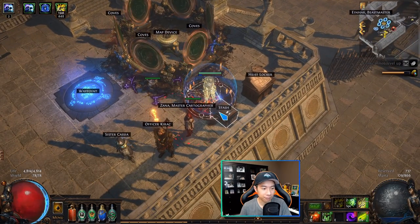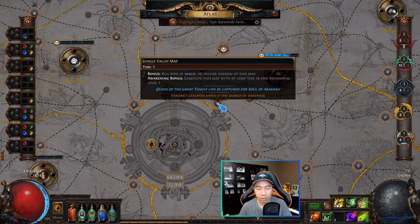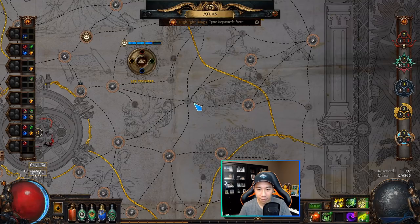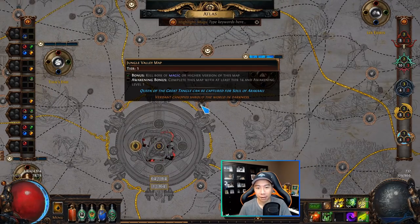You have to clear these areas. When you kill the boss of a map you've completed it, but there are different levels of completion. Looking at Jungle Valley for example: when you complete the map, it takes the empty circle icon and fills it in with a map icon showing it's been completed. On top of that there are bonus objectives.